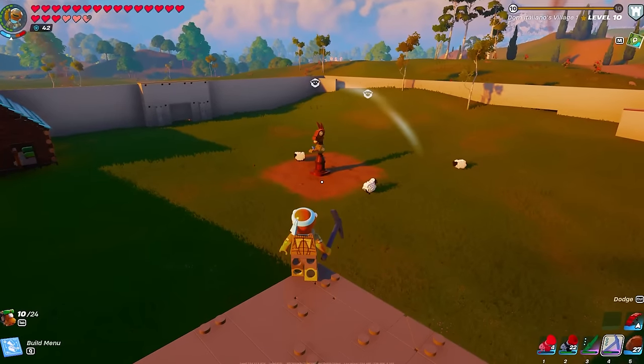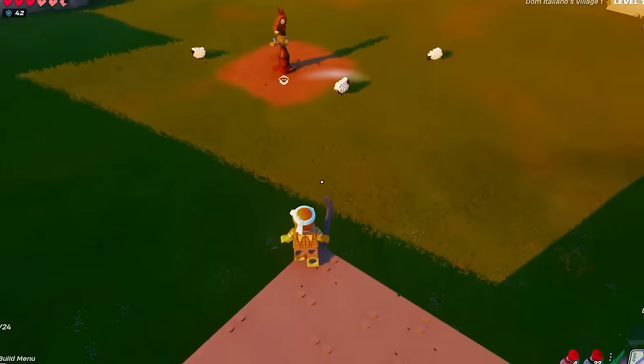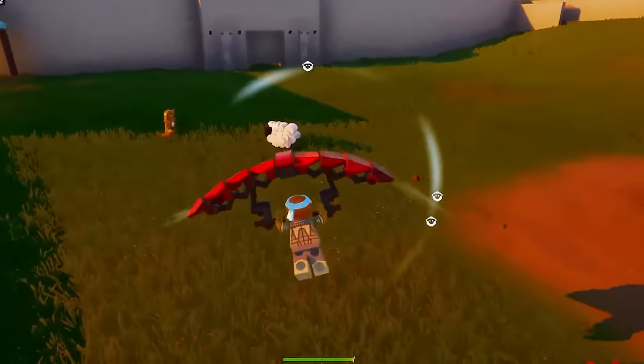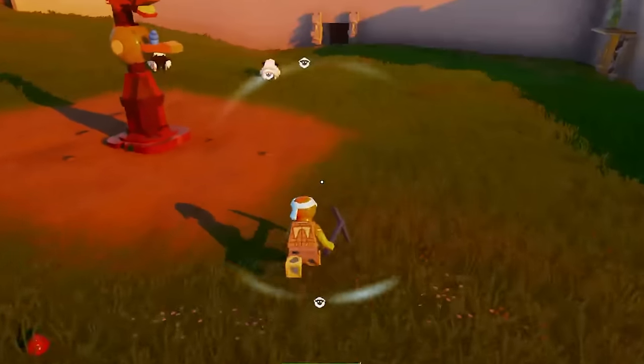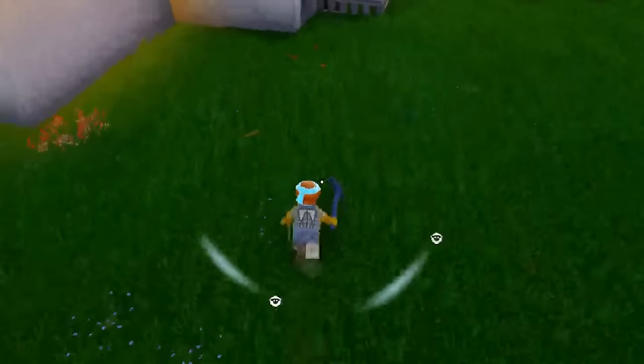This is super off-topic, but while I was waiting for villagers to come visit my village, did you guys ever notice that poop actually has this random sparkle effect? I never saw that this was in the game before — poop actually glows in this game.